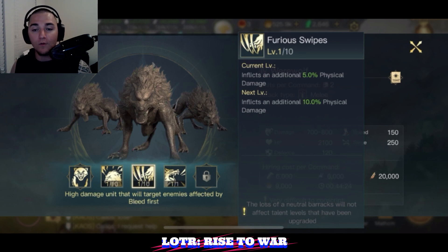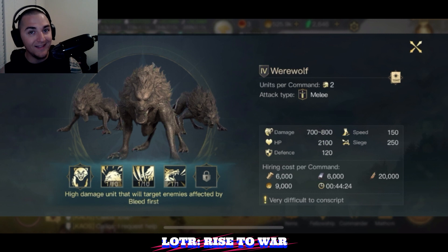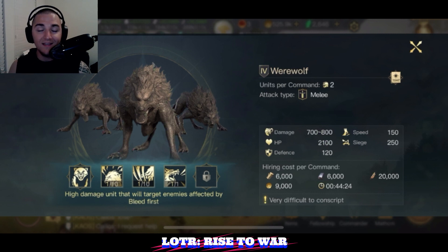The swipe ability will trigger a second instance of bleed. So not only will the werewolves deal good damage to start — if the target has a bleed on them, the werewolves are going to trigger two instances of bleed damage. Last season testing with Agzok, my bleeds were ticking anywhere from 5,000 to 8,000 damage. At the low end, two ticks of 5,000 is 10,000 damage per round if there's a bleed on the field. That is crazy.